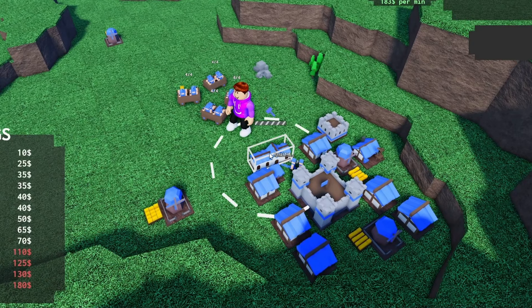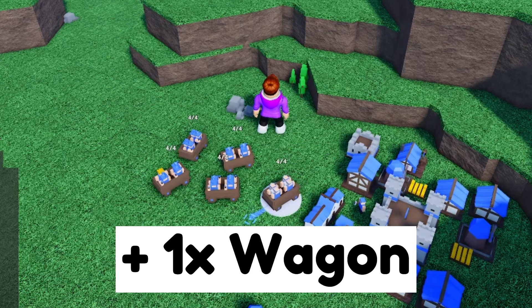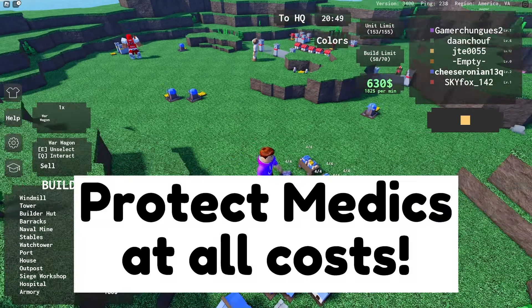Now we come to the most important step. You need to buy 4 medics from the hospital, and then also put them into an extra war wagon. The medics will play a big role in keeping your wagons alive, so you have to protect them at all costs.